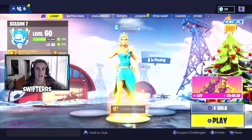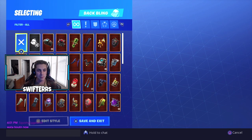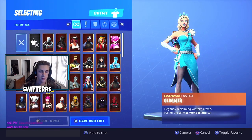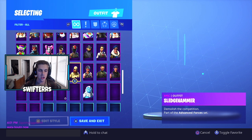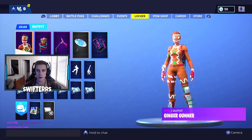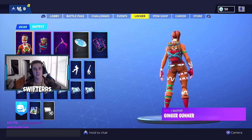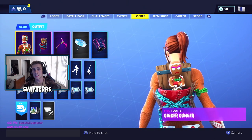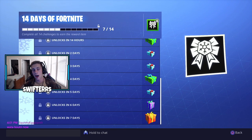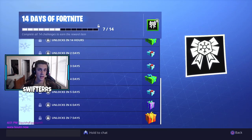Let's go ahead and take a look at this backbling inside the actual locker, because there are definitely a ton of Christmas-themed skins — especially gingerbread-themed skins — that this backbling could be paired with. I'm putting on the Merry Munchkin Pet Backbling with the Ginger Gunner skin, which I bought because I really like the female characters in Fortnite. The Ginger Gunner in combination with the Merry Munchkin Pet Backbling just looks so awesome. We still have 7 more challenges to complete, which means 7 more rewards to unlock, and I'm definitely looking forward to completing all of them.